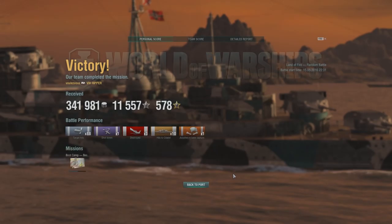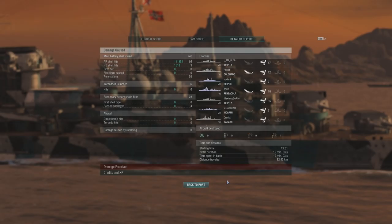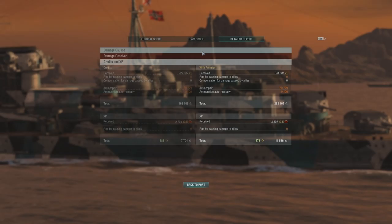This game gave me 342,000 profit and just over 11,000 experience — partly due to premium camo and probably a daily double. 88 hits on target, three ships destroyed, and 10 citadels. Combined with significantly helping cap the enemy cap, that gave me 2200 base experience for first place on my team. The total damage on the Hipper: 95 hits giving me nearly 112,000 damage dealt using almost exclusively AP shells. Auto repair and refits weren't costly, leaving me 282,000 pure profit after all expenses.